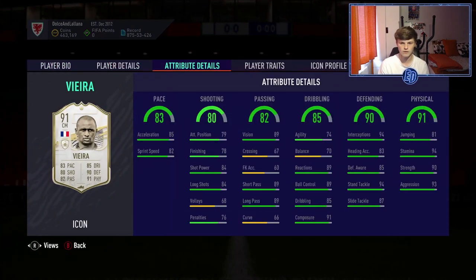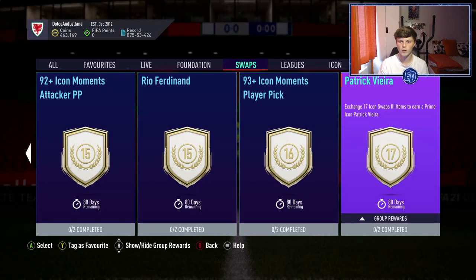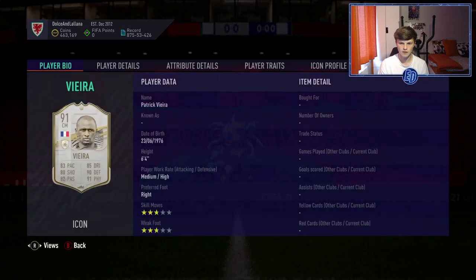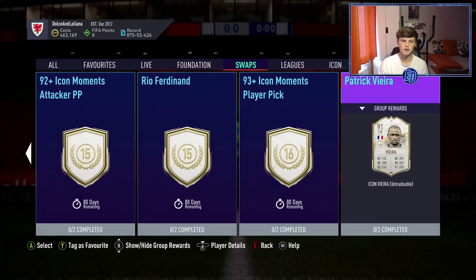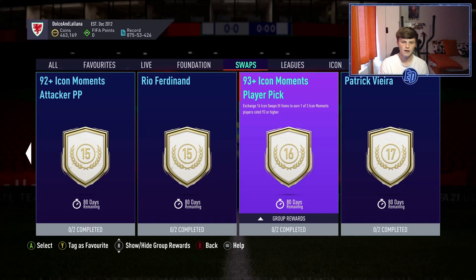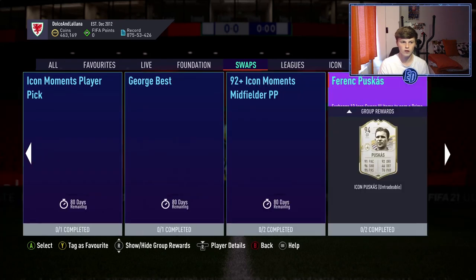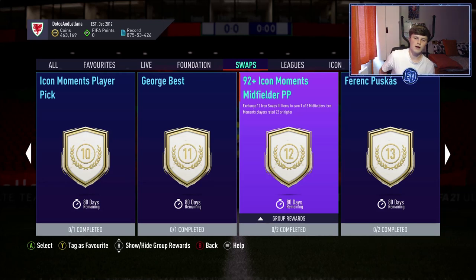For 17 tokens — the final reward — you get Patrick Vieira Prime, one of the best midfielders in the game. It's a guaranteed beast for almost all your tokens. However, if you'd rather the thrill of a player pick, you could spend 16 tokens and try to pull Eusébio, Pelé, or Hulk, or go for the 92-plus Icon Moments midfielder pick where Vieira falls within that threshold anyway.